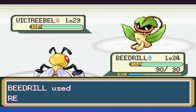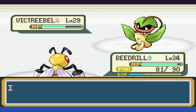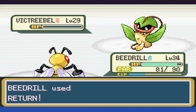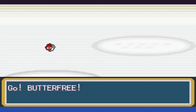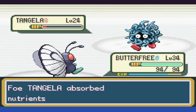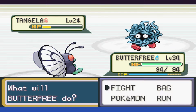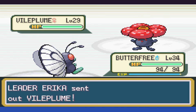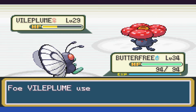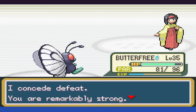Victreebel is first, and we use Return to take it to not quite half as we get Spored. Acid does a pitiful amount of damage and we use another Return, taking it out thanks to a crit. We swap to Butterfree with Tangela, and Psychic takes it to red as it only sets up Ingrain. Erika heals up once, and two Psychics later it goes down. Last up is Vileplume — we take it to below half with Psychic and get Stunned. Acid barely touches Butterfree, and we break through Paralysis to take it down.